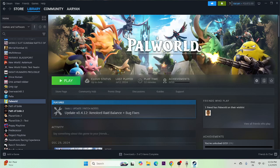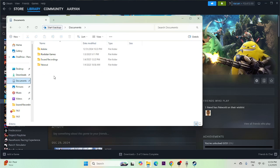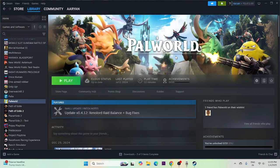The next step is to delete the saved game files. Go to My Documents and find the Palworld folder. Delete that folder. Note that you will lose all your game progress, but this can resolve launch issues. After deleting it, try continuing to play the game.